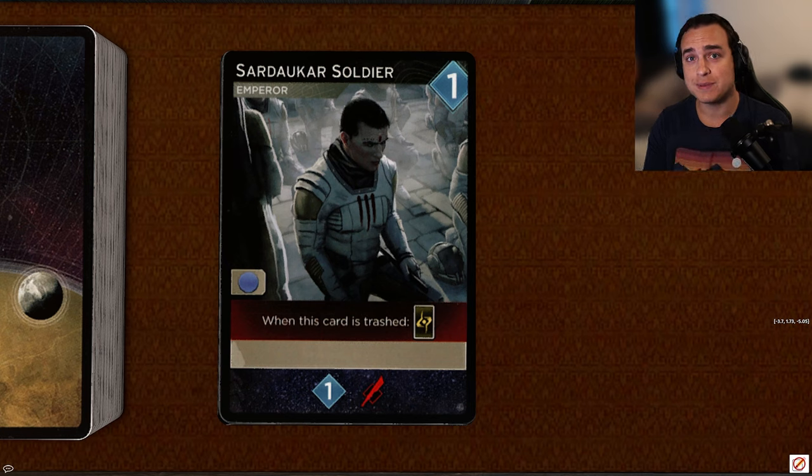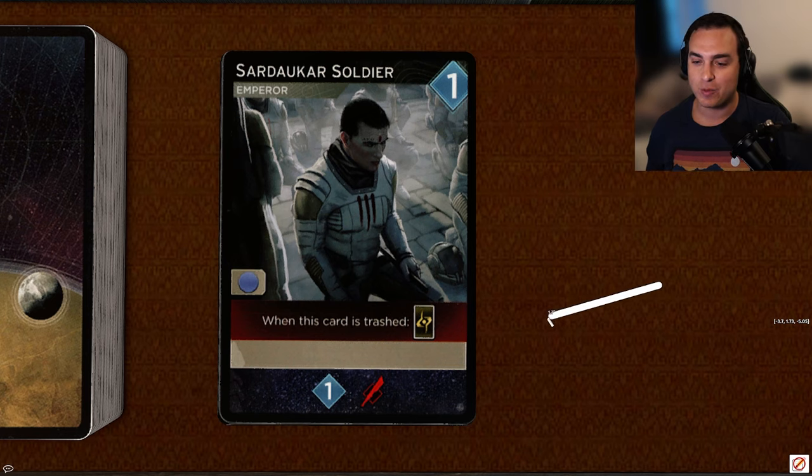We're going to work our way from least expensive to most expensive, so we're starting out with the one-costers. This one, Sardaukar Soldier, is an Emperor card, only has access to blue spaces. It reveals for one persuasion and one dagger, and when it's trashed, it gets you an entry card.